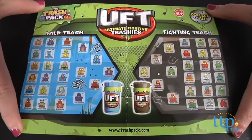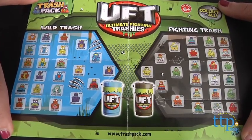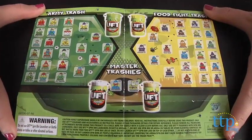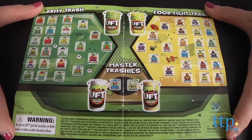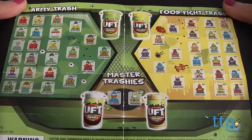You also get a collector's guide so you'll know which Trashies you have and which ones you still need to collect. Kids can also battle with the new Trashies using the Spin Bin Launcher. Although this is featured on the package, it's unfortunately sold separately.